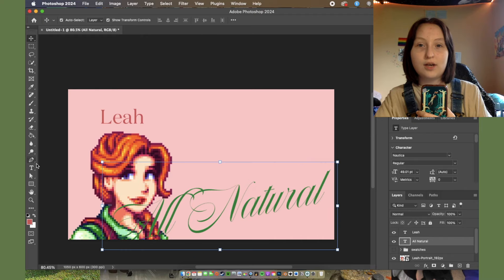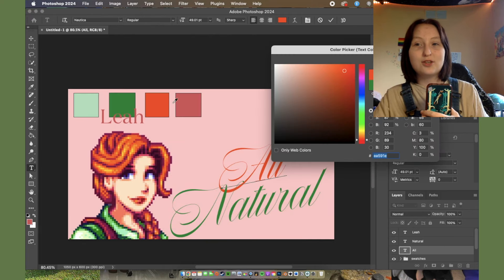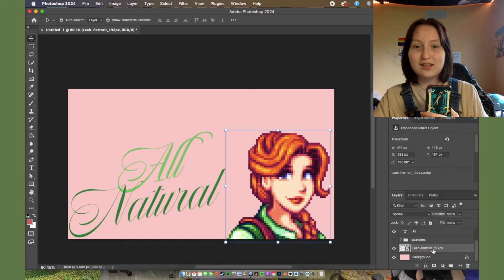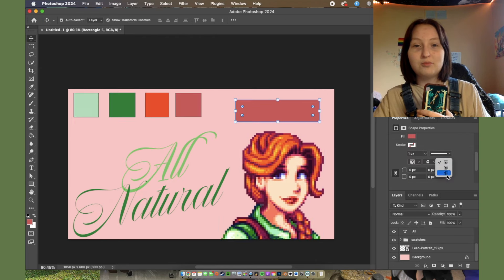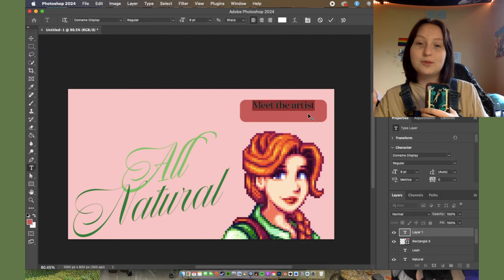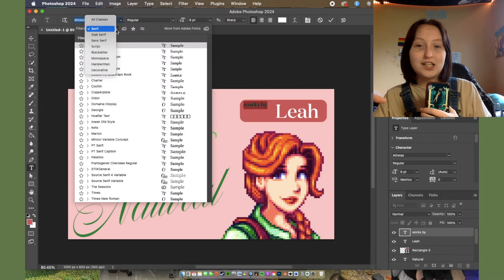For Leah's design I based it off of her art show that you can have in Stardew Valley. I also decided to name it — I don't think there's officially a name for it in Stardew Valley, so I decided to call it "All Natural" because Leah's whole vibe is kind of like earth, nature, and kind of an in-between of minimalist, maximalist, nature-y, forest-y vibe. So that's also the vibe I tried to keep with this card.